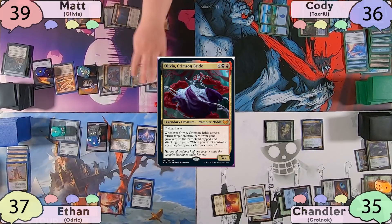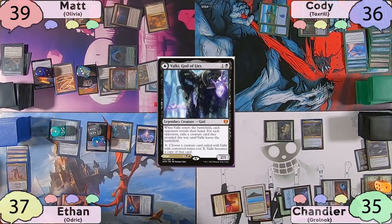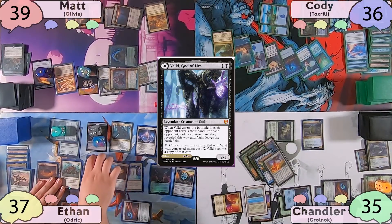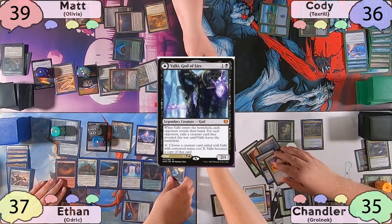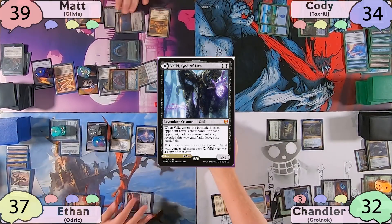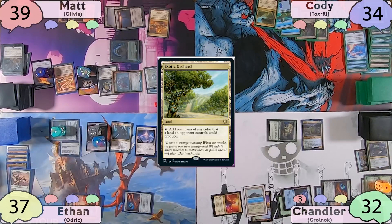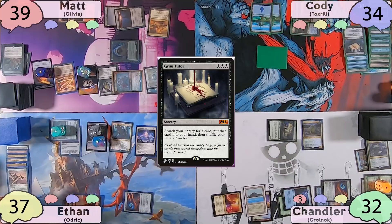He'll then move to combat and swing Olivia at Chandler, and put Valki in attacking Cody. Ethan decides to respond by sacrificing one of his blood tokens to discard Bronze Guardian and draw a card. After everyone reveals their hands, Matt will take Ethan's Ornithopter of Paradise and Chandler's Realm Walker — Cody didn't have a card in hand. Damage will then go through, and Matt will pass the turn to Cody. Cody will start off with an Exotic Orchard, tap for three mana, and cast his Grim Tutor, leaving two blue mana open so the table guesses it's some sort of counterspell. The turn will then be passed to Chandler.